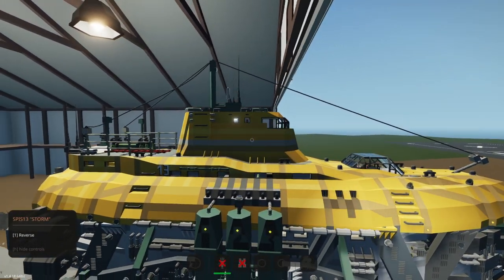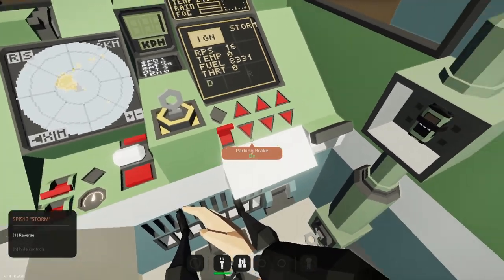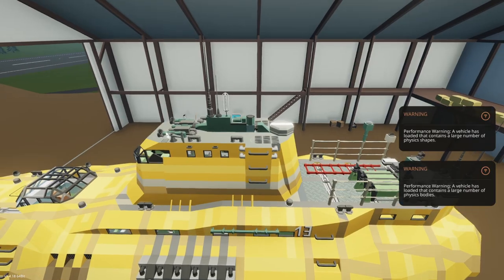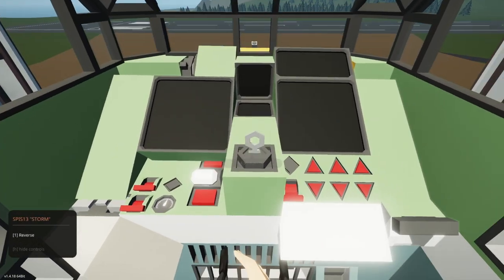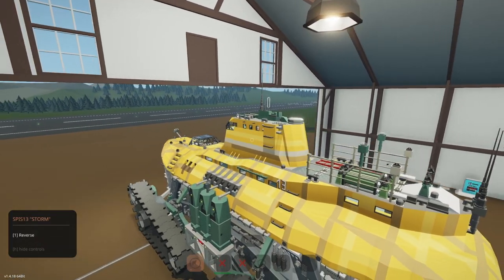Oh no, is that going to touch the top? That's not good. Is there a way to lower that? I think we're stuck inside this hangar. Okay, so I did a little bit of a modification — I removed the top, I just cut it off. It should not affect the creation at all, and it's only going to make it so that we can actually get out of the hangar.